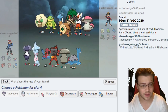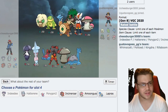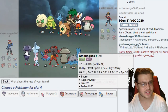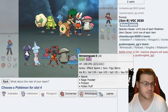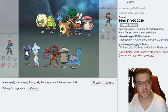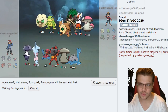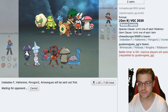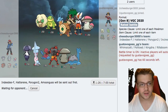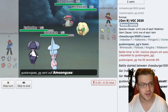We didn't bring Lapras. Porygon-2 seems solid here - doesn't get walled out by anything. Drain Punch might be on Rillaboom or High Jump Kick on Cinderace, but either way I think that's fine. Amoonguss seems really strong to bring. We're going to lead Indeedee-Hatterene. A cool alternative lead was Porygon-2 and Incineroar - Fake Out could take out Whimsicott while still being able to set Trick Room.